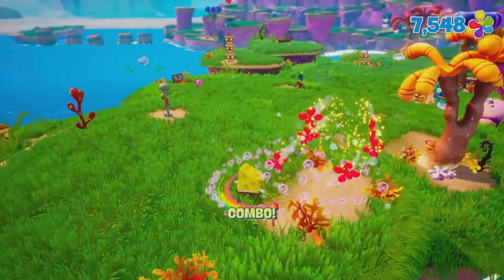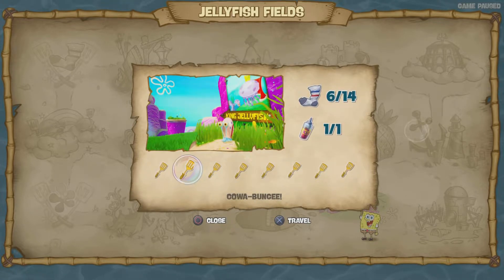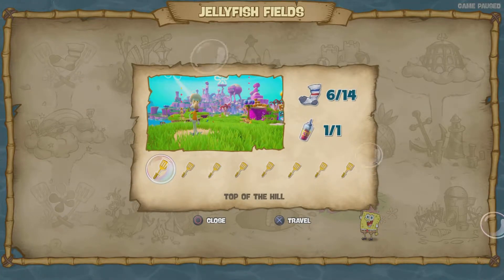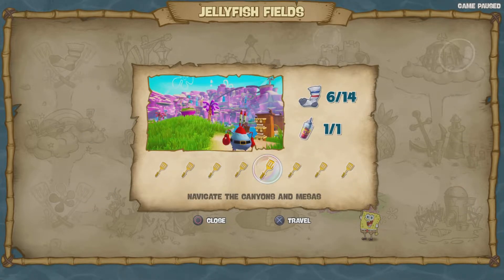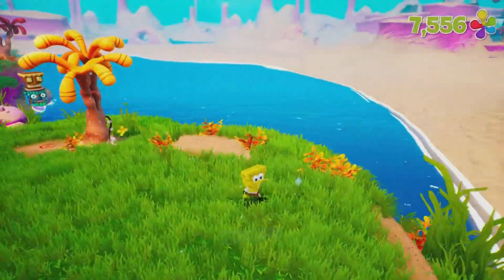So yeah, that's pretty much it — we got done with all of them. Counting them up: one, two, three, four, five, six, seven, eight. I said nine last episode but it's eight spatulas per level. There might be more hidden out there, I don't know. But we're done with Jellyfish Fields. The only thing left would be to get the socks, but I'm not worried about those right now. I'm gonna focus on getting all the gold spatulas on every single level, then we'll be done with the game.